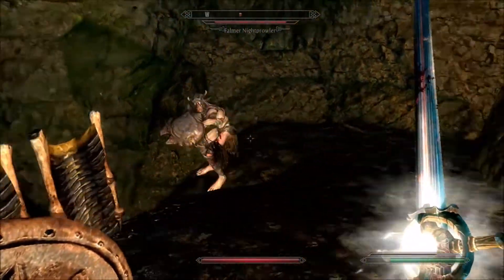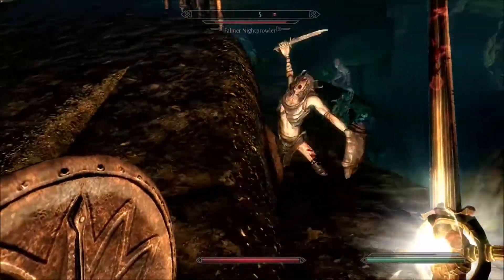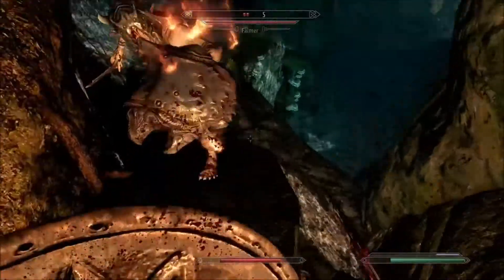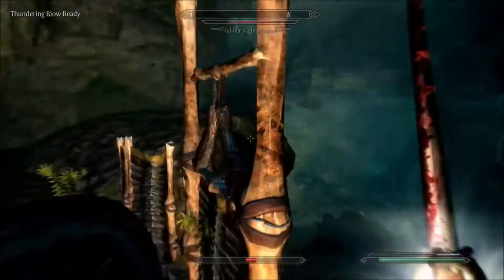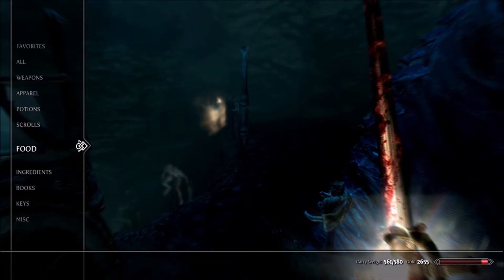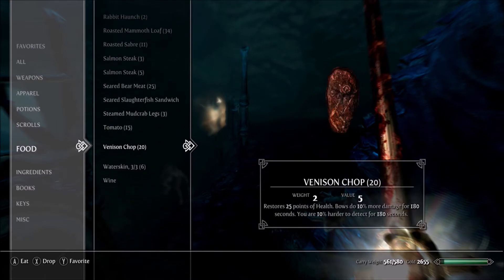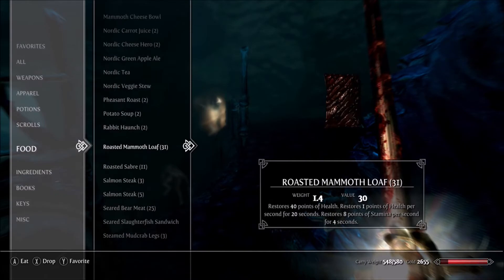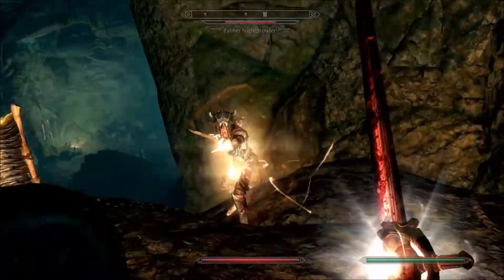I have a couple of mods here to talk about. Better Combat AI basically gives the enemies and NPCs a little bit smarter when it comes to fighting. As you can see with this crew here — these two masters — they will kind of block very well. They'll kind of dance around and parry.